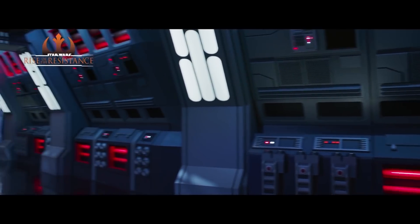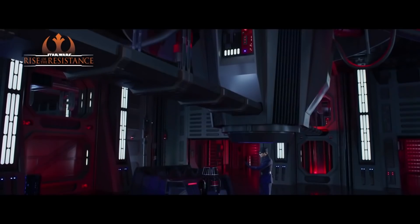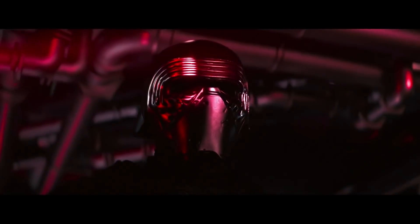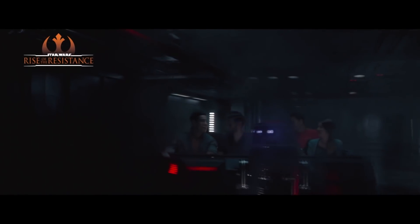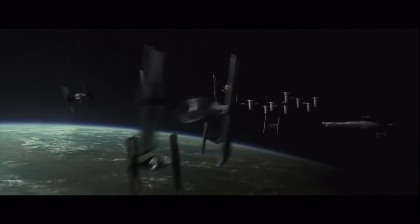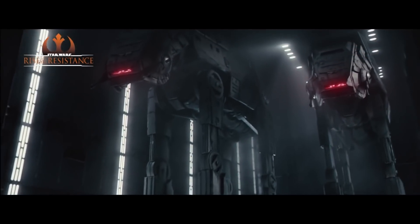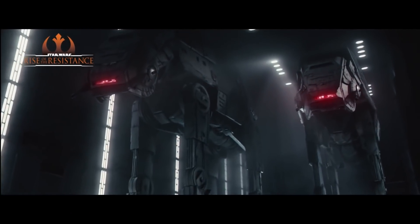We are greeted by First Order officials and quickly taken down the hallways into detention cells. We'll be divided into groups of 16 people. While we're inside this cell, we're visited by none other than Kylo Ren. We're not sure what he says or does, but we don't stay here long. After we're out, we'll finally board the ultra-advanced trackless cars that will take us through the Star Destroyer. What we do know is that we will see some full-sized AT-ATs and some never-before-seen special effects like actual laser blasts flying through the air.